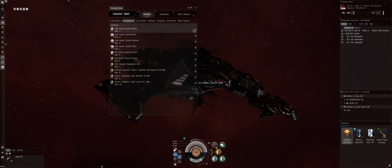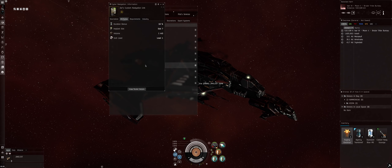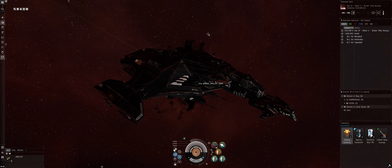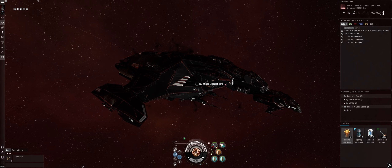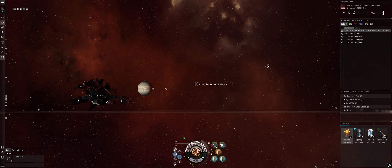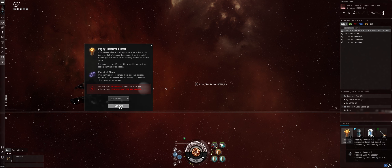Speaking of pod, let's go over the clone — this is where a lot of the money is. We're using high-grade Crystals, the whole set, which gives us shield boost bonuses and, via the nav link implant, a little more speed with the prop mod. I'm using Capacitor Management EM-804, Light Missiles LM-904 or 905, and Rapid Launch RL-1004. I run orbit auto-tracking on my overlay doing abyssals. Let's consume these two boosters and get the filament going.